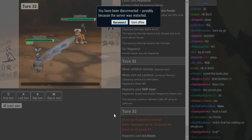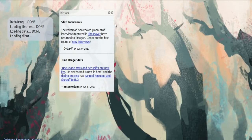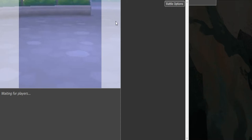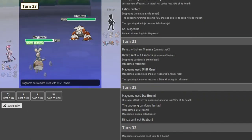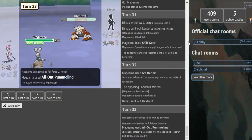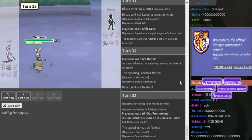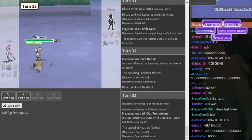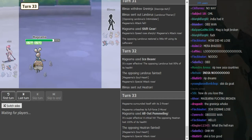Magerna has Ice Beam and picks off Landorus — it gets a Special Attack boost, and now Magerna can potentially win. Z-Focus Blast is going to blow Heatran away. I think he just turned it around. He should not have switched out — switching out Greninja was a potential choke. If he hit Hydro Pump on the Magerna, even if it doesn't kill, it puts it in Water Shuriken range.